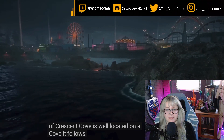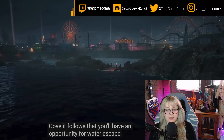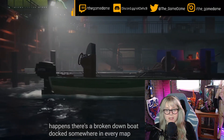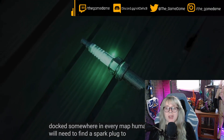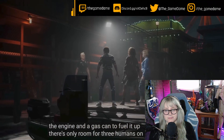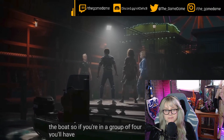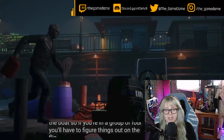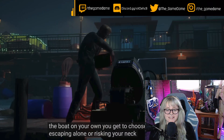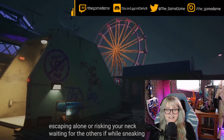The town of Crescent Cove is located on a cove, so there's an opportunity for a water escape. There's a broken-down boat dock somewhere in every map and a gas can to fuel it up. There's only room for three humans on the boat, so if you're in a group of four, you'll have to figure things out. If you manage to fix and start the boat on your own, you get to choose between escaping alone or risking your neck waiting for the others.